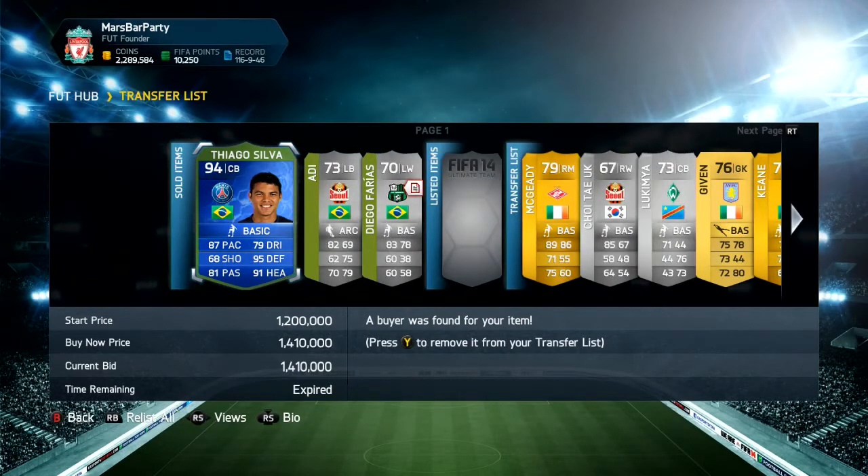1.4 mil — that is a ridiculous amount of coins, and that was from a 7.5k pack. There are currently 15k and 25k packs but I would personally recommend the 7.5s — they are ridiculous. The card weights are pretty high, so if you pulled one let me know in the comments below, or let me know what you've got in packs in the comments as well.